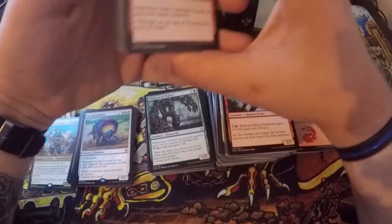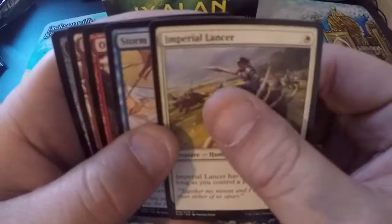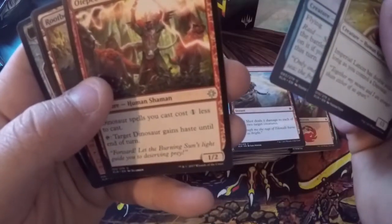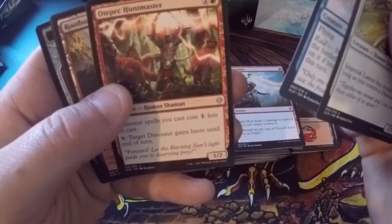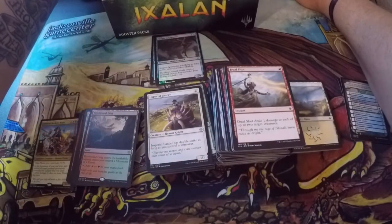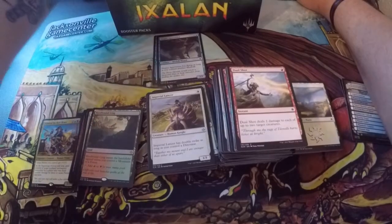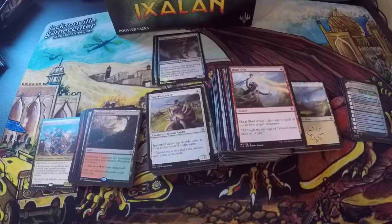Dual Shot, Slash of Talons, Mark of the Vampire, Sure Strike, Storm Sculptor, Blossom Dryad, Demolish, Grazing Whiptail, Duress, Unfriendly Fire, Ritual of Rejuvenation. Uncommons: Imperial Lancer, Storm Fleet Aerialist. Otepec Huntmaster. Root Bound Crag as a rare land — I'm sure that's got a little bit of price on it. 17 cents. It's okay.